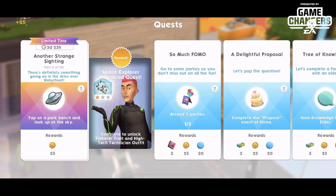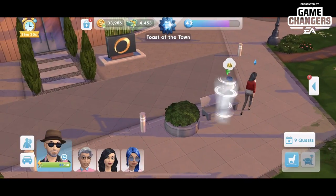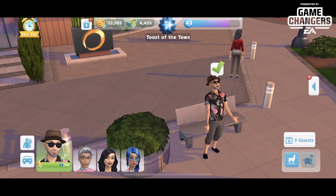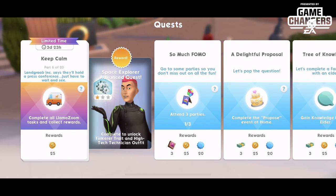Part five is 'Another Strange Sighting' — there's definitely something going on in the skies over the waterfront. Tap on a park bench and look up at the sky. Raiden, let's find you a bench — we'll observe something in the sky in his cute little hipster outfit. All of my sims are in pink clothes in honor of Breast Cancer Awareness Month, so if you're wondering why they're all wearing pink, that is why.